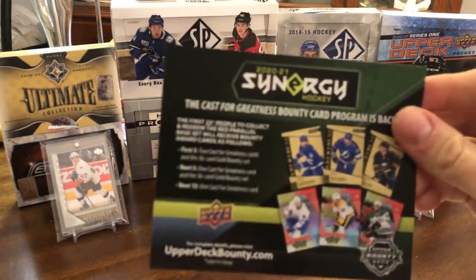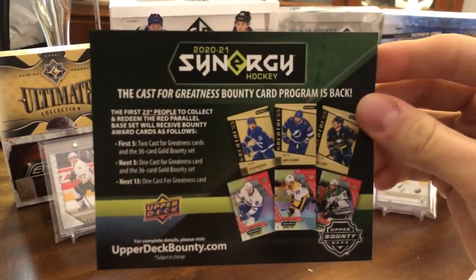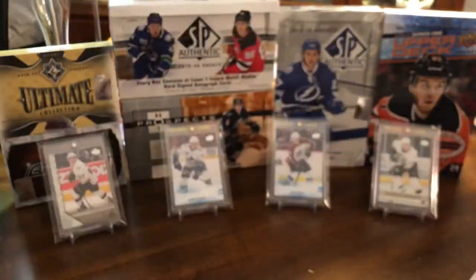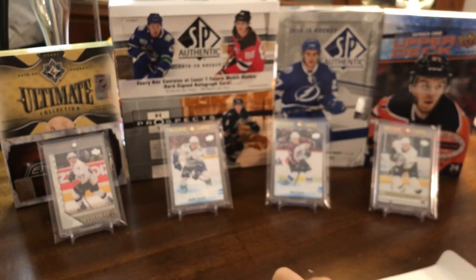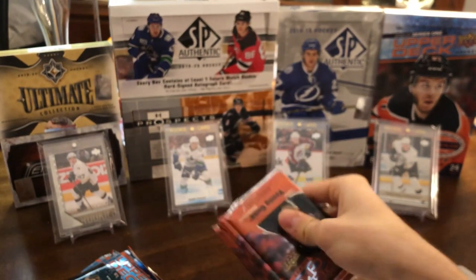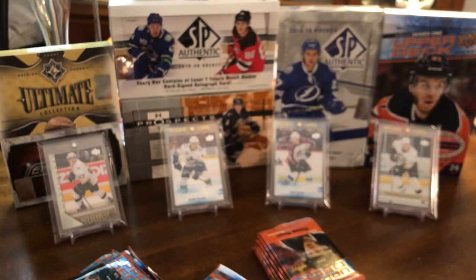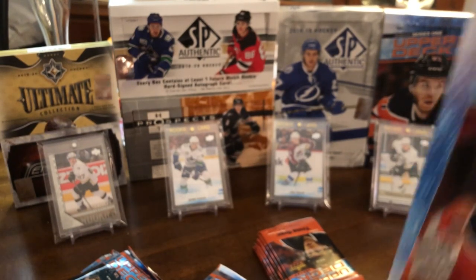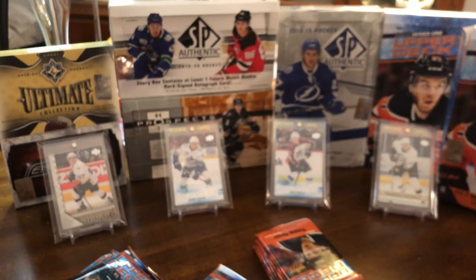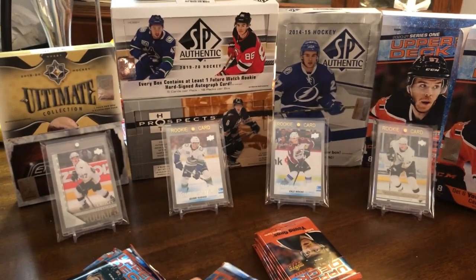We have our Synergy Cast for Greatness Bounty Program. I'm not sure if I'm going to open Synergy — I think it comes out the day before my birthday, which is the 26th. It's not really a spectacular product, so I'm not sure if that's something I want to do. Anyways, let's put this box to the side and let's begin.